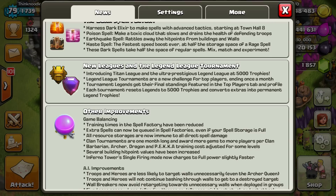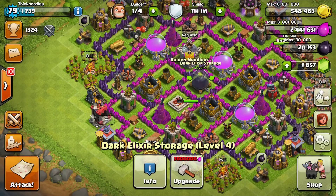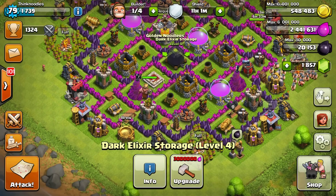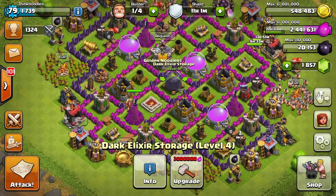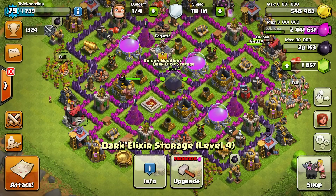All resource storages are now immune to direct spell damage. So for all of you who have been saving up dark elixir, sticking it in the middle and protecting it as best you can, hoping nobody gets in there - and then someone comes in with three lightning spells and takes it away - guess what, that little strategy is not going to work anymore at all.